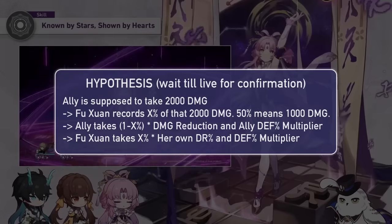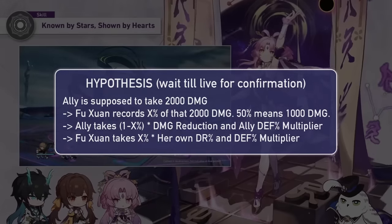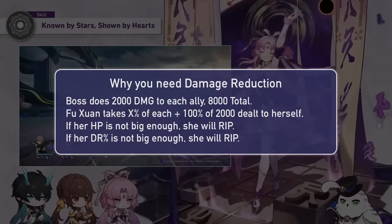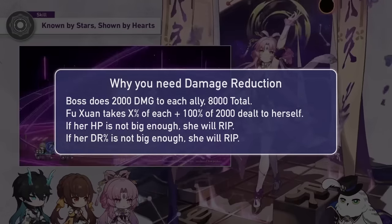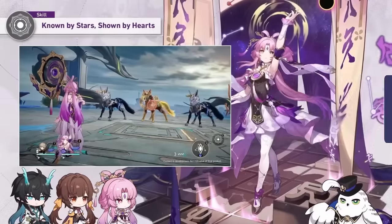Since damage taken should then be multiplied by her defense and damage reduction, having those two stats in surplus will help her not die from giant AOE attacks. If a boss does 2k damage to all allies, your Fushuan may just die without damage reduction and defense. So I'm hoping the damage is calculated through her resistance modifiers — it would make the most sense.